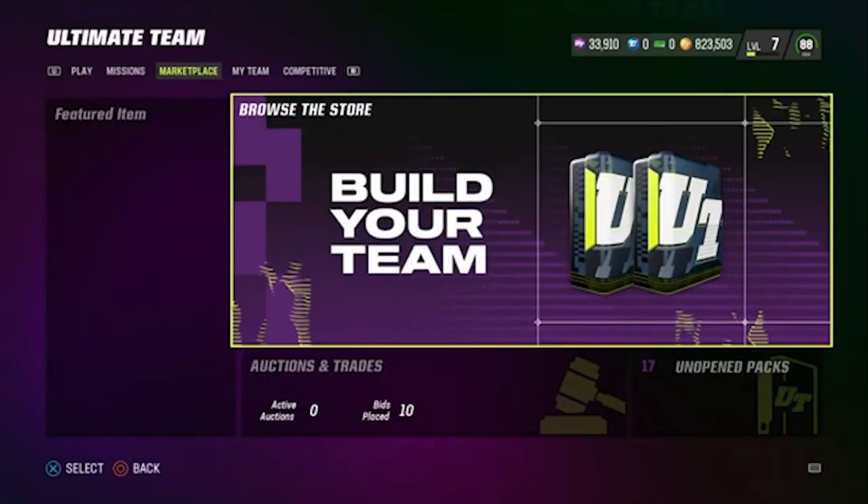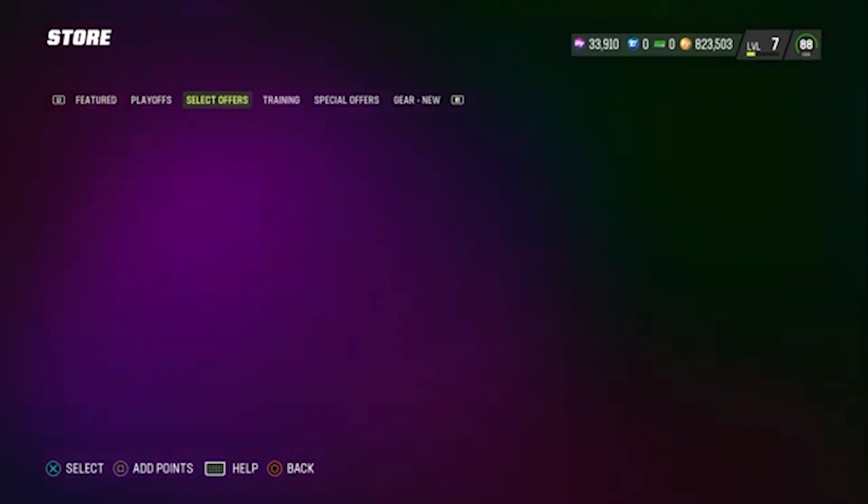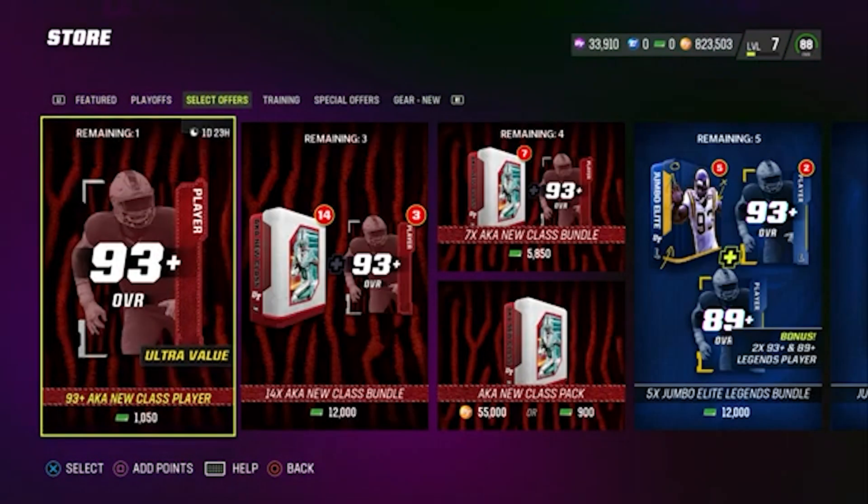Even if the market stays the same, you can just roll into the pack. And if the market goes up, you just sell and make a few extra K. If you pick up a ton of like 91s, then you're going to be making even more.